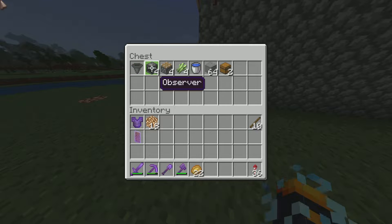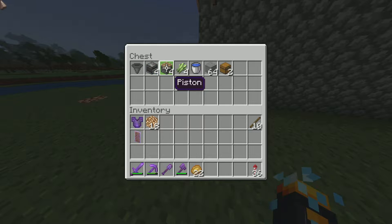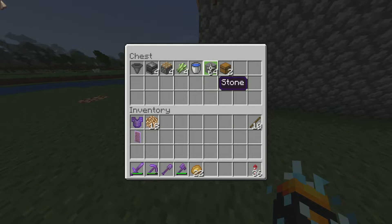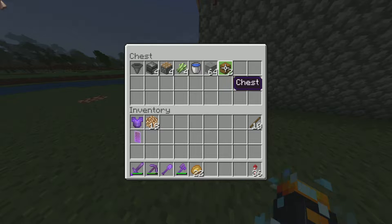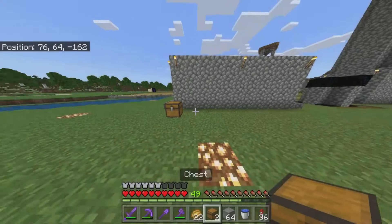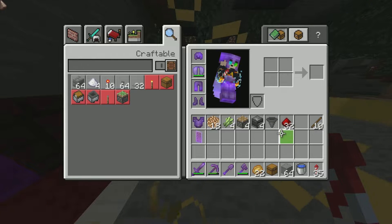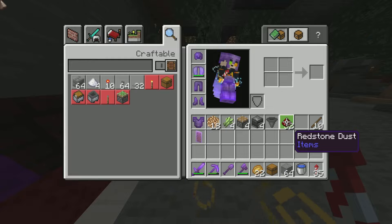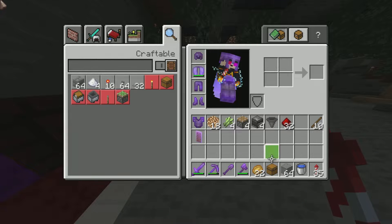So this is the materials you need: one hopper, four observers, four pistons, four sugarcane obviously, one bucket of water, around a stack — or a stack and a half — of stone or any solid material that water won't pass through, and two extra chests. You also need some redstone — I wouldn't say more than four, but grab a little extra just in case.